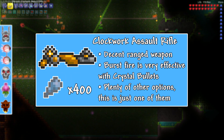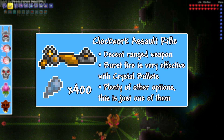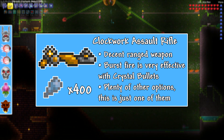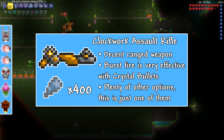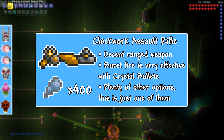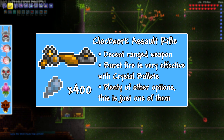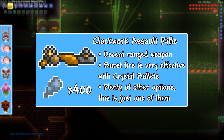The weapon I used was once again the Clockwork Assault Rifle, which is an early hard mode weapon, so there are of course a bunch of other better weapons such as the Uzi or Megashark if you want to use a gun, or you could use something like the Deathsicle or Terrorblade if you want to go melee. I used the Crystal Bullet once again as they are a pretty decent bullet type for damaging large enemies like Plantera.